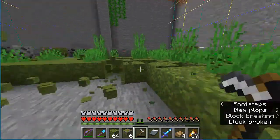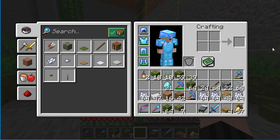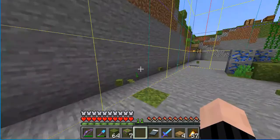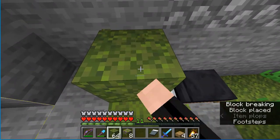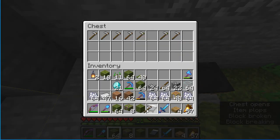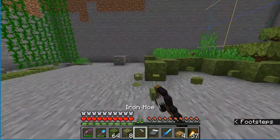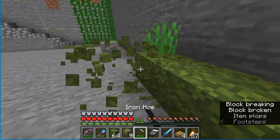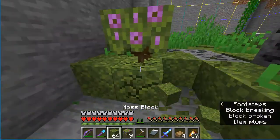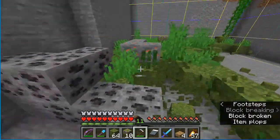I am using the moss block method of mining. Essentially you put a moss block down, then use bone meal to cause it to spread, and then you can easily dig up the stone itself by clearing all the moss blocks. I need a lot of hoes, which are the preferred method for collecting or mining moss blocks. The nice thing is that ores and such are not converted by moss blocks, so I can just go through and collect these at my leisure.